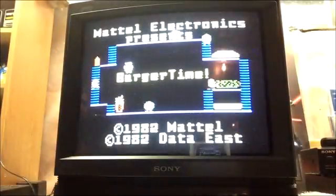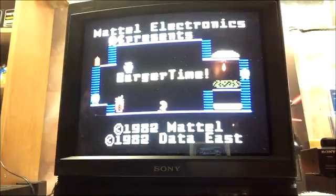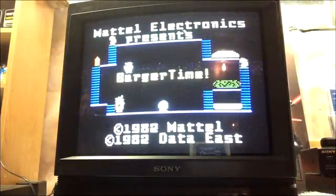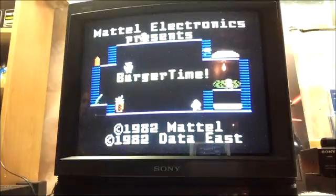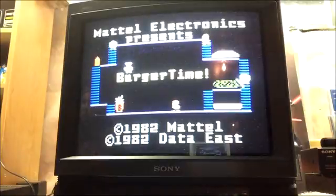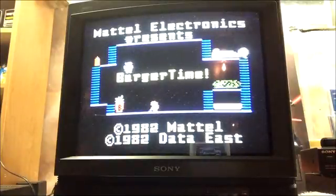Okay, now we hit the Intellivision. Right off the bat you can tell the graphics are ten times better here. The color scheme is better, everything looks like it should. You've got the hamburgers, you've got the egg, you've got the pickle guy, you've got the sausage guy. You can even make out the ketchup. So it's actually a pretty decent version. And this one, frankly, was my favorite version when I was a kid. So let's get this thing going.